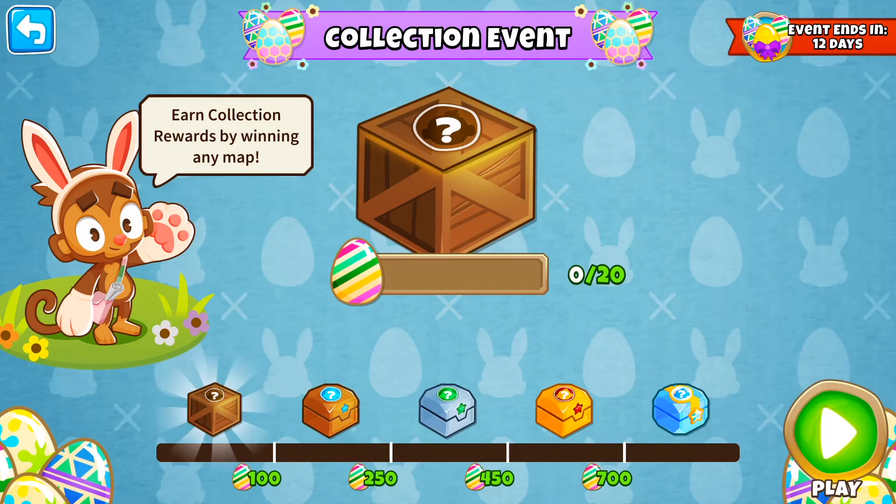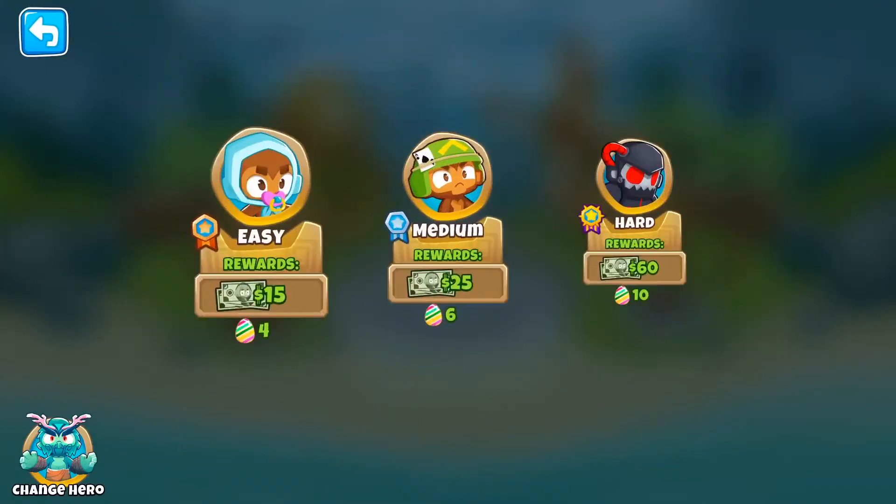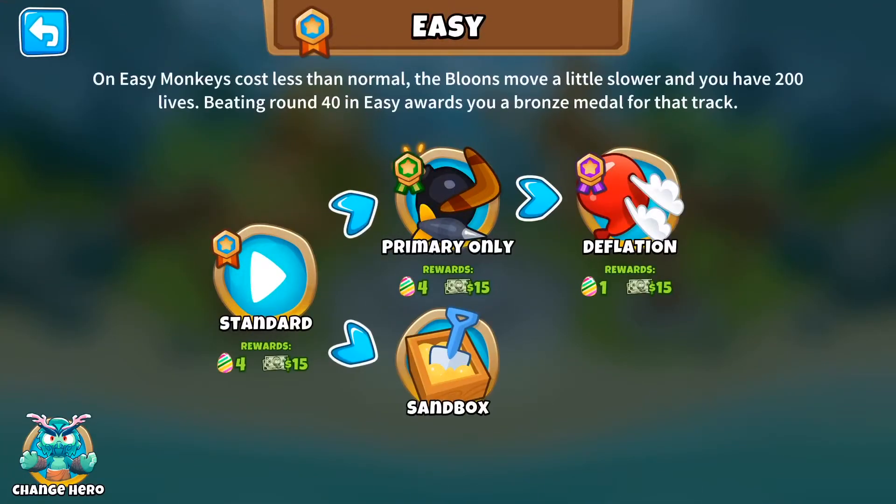So we now have this collection event — basically you play a map. Say I hopped into Monkey Meadow and played deflation, you only earn one egg. They thought ahead and realized people can just grind out deflation, so they capped it at one egg.